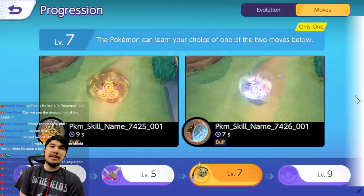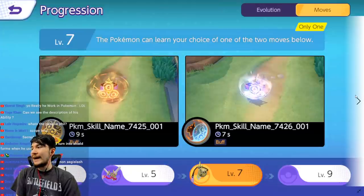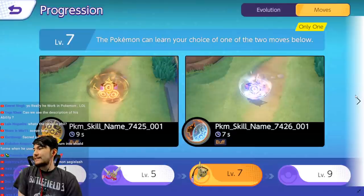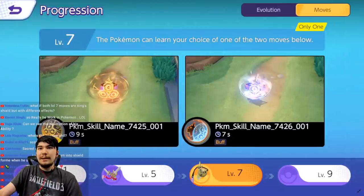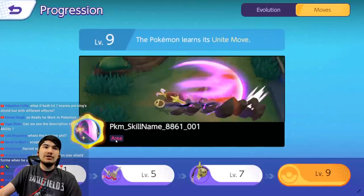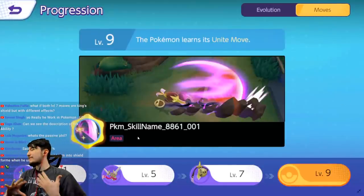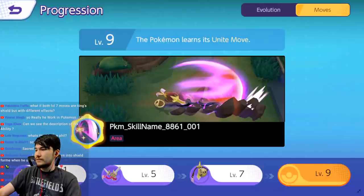The passive is: when you have a stack, your enhanced auto dashes to the target and I'm assuming has a higher crit rate. We don't have the exact numbers yet. The other move choice might be Protect — we're going to test that next. The unite move is a big slash in a line that knocks up, and seems fairly underwhelming.